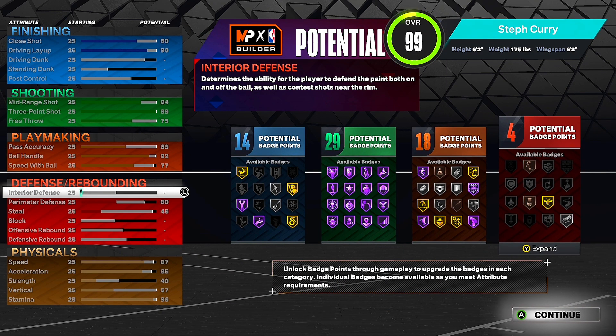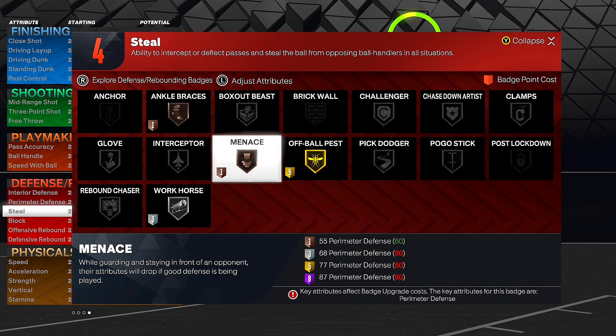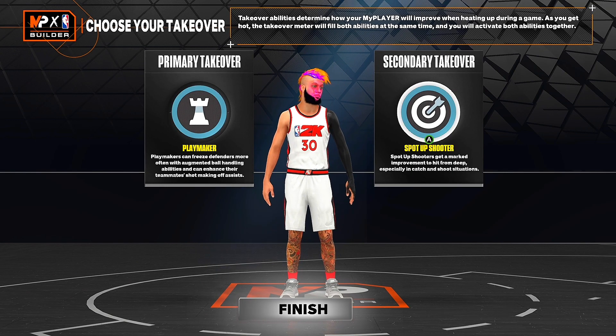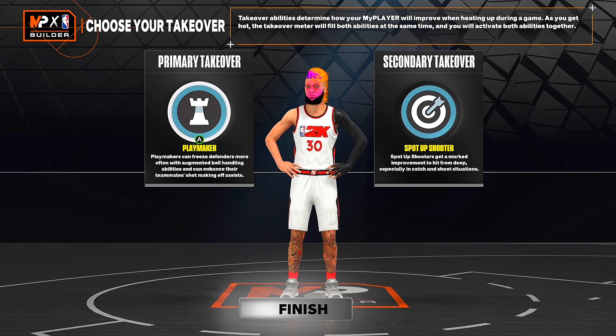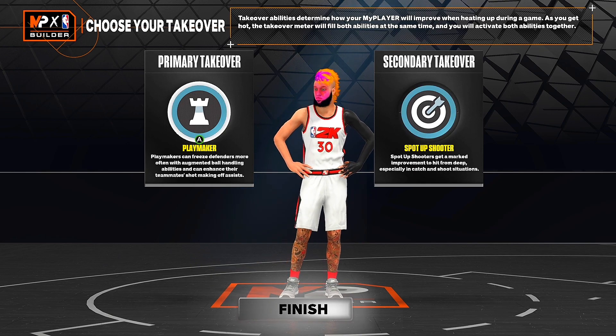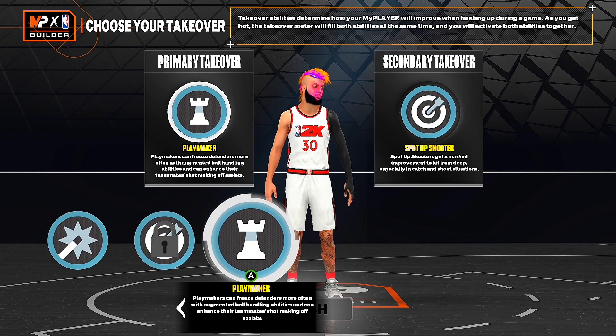On the defensive badges, this is where we lack — our defense is sus. We only have four badges. We're going to get bodied in the paint. If we see a post scorer, we're losing — I'm backing out. 60 perimeter defense, 45 steal, four badges: ankle braces, menace, off-ball pest, workhorse. Our defense is trash. The physicals get plus four across the board — this is my rebirth build. Takeovers: playmaker takeover and spot-up takeover. Shotcreator takeover is not worth it. Once you get sharp takeover you're not missing from three — the fadeaways count for spot-up shooter, anything beyond a three counts. Playmaker takeover — Steph Curry's a playmaker, and I'm known for ankle breakers so I got to get those clips. This build is a three-level shot creator.